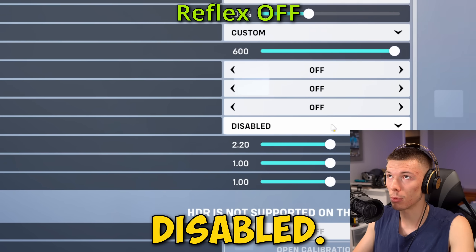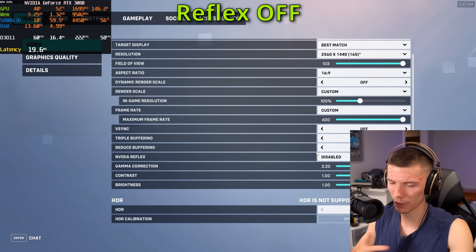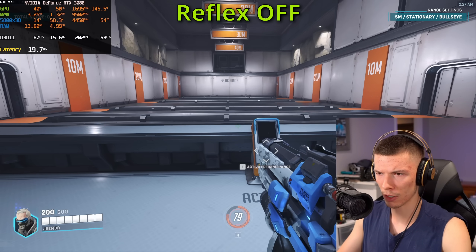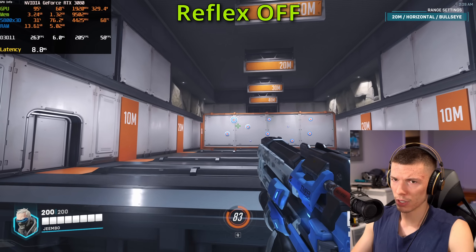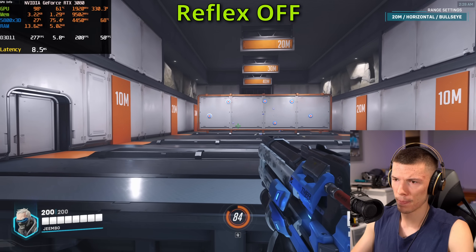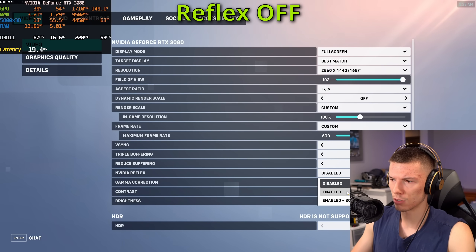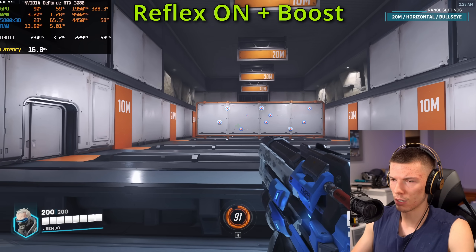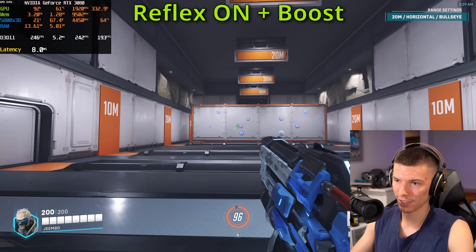Something I do like about NVIDIA's software compared to Anti-Lag Plus is that you can enable or disable Reflex within the game itself — you don't have to go to a driver menu. In some ways that can be better or worse, but I do like that it's just in the settings menu. Right now we're at about 8.8 milliseconds. Let's go ahead and turn on Reflex plus Boost for the lowest latency possible. We're down to about 8 milliseconds flat.